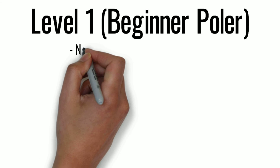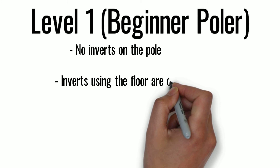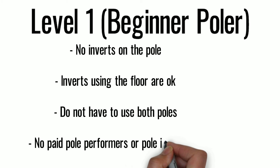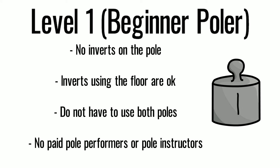Level 1. This is the level for beginner pole dancers. No inverts on the pole are allowed. Inverts using the floor, like cartwheels, are okay. You may use the static and spinning poles, but you don't have to use both. Level 1 competitors may not be paid pole performers or pole instructors.